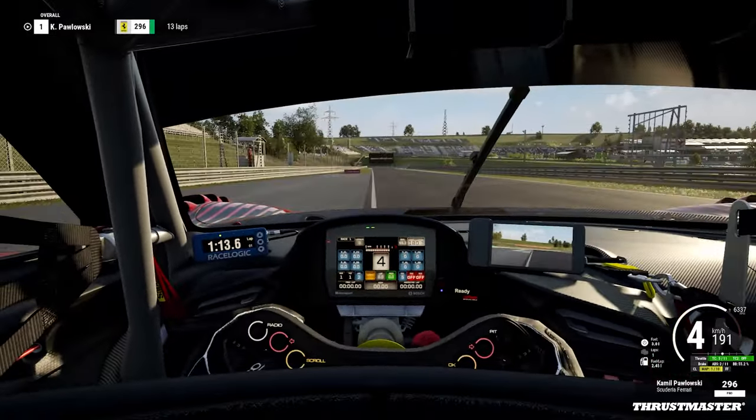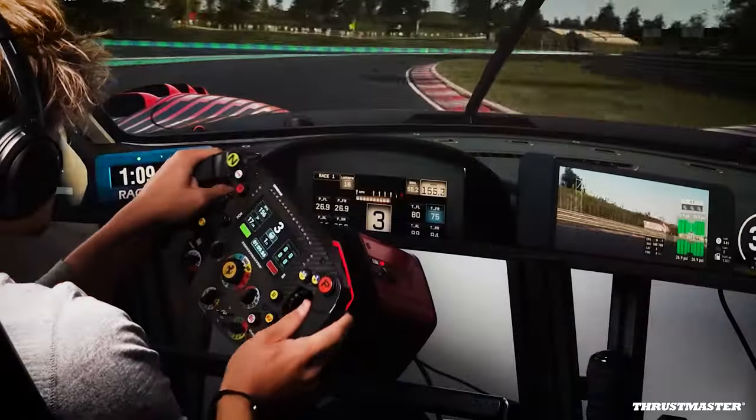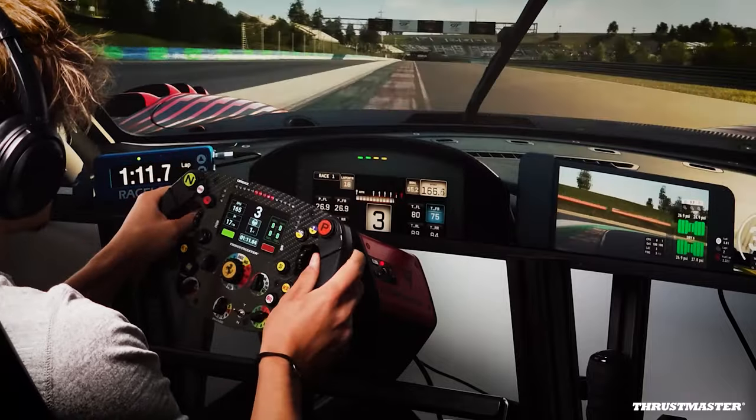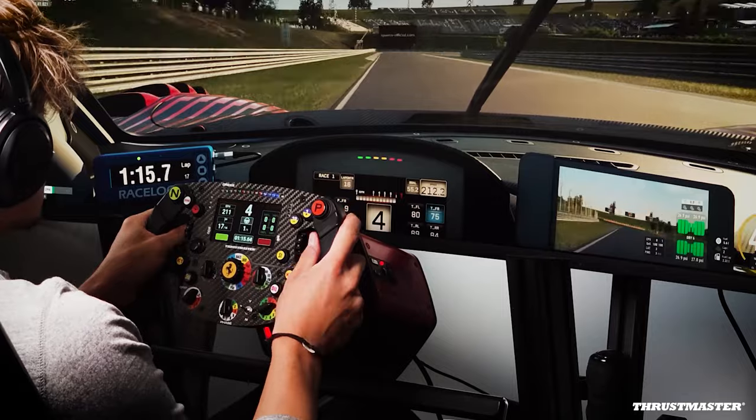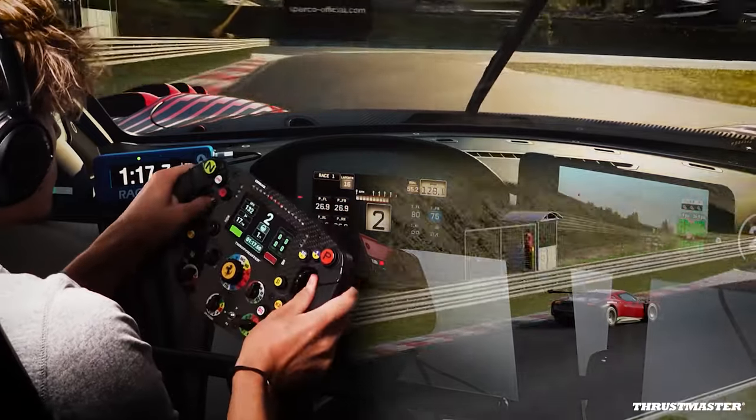You can either use all the curb on the inside or just a bit of it, because it is very slippery — but use all the track limits on the exit. It's heavy braking here; use the curb on the left as a reference.